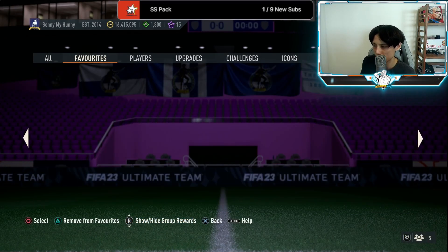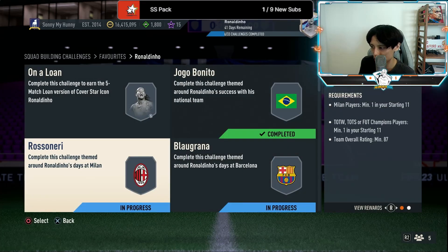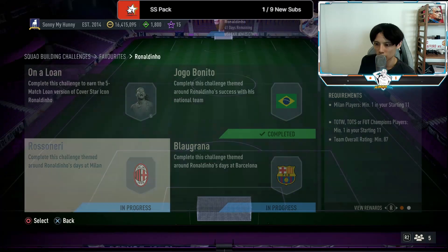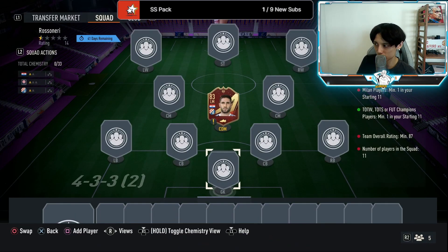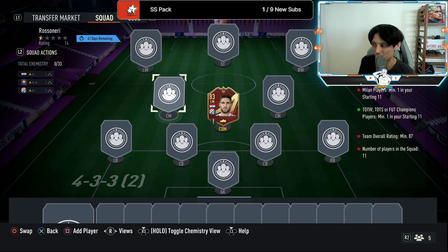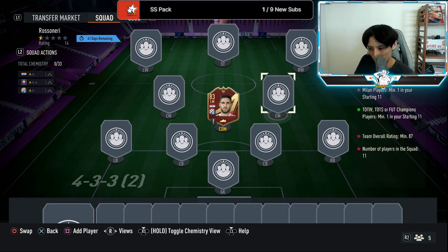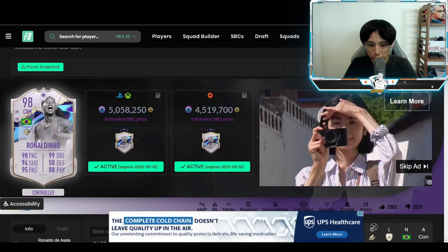I also realized something while doing the Ronaldinho SBC that can save you lots of coins. If you have your red champs player picks still there, you can actually use them in the SBC itself, so you don't have to pay 28k for a TOTW or 38k for a TOTS right now. This will significantly reduce the price of the Neymar SBC as well.